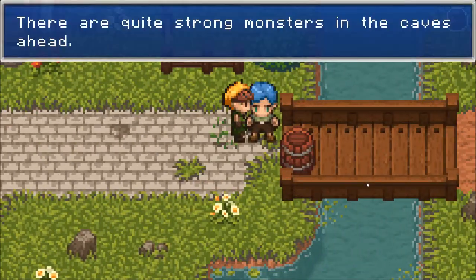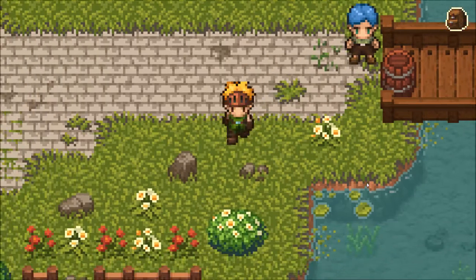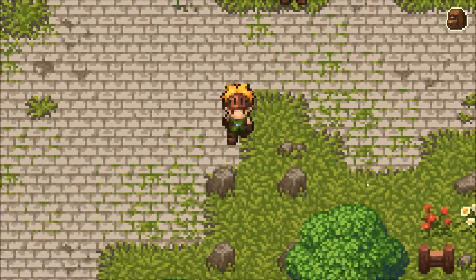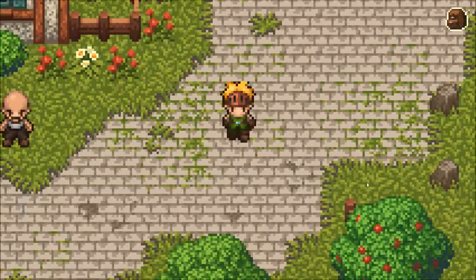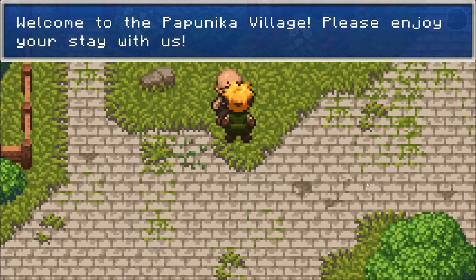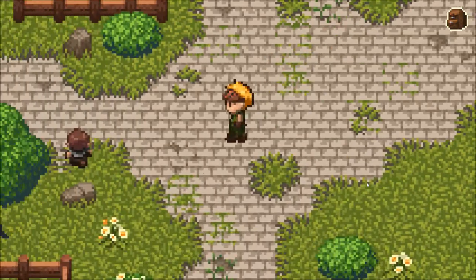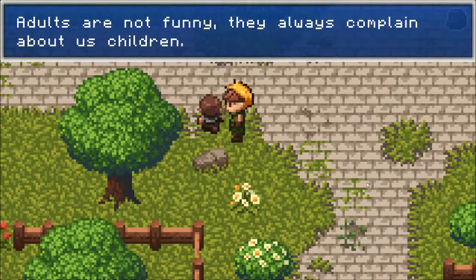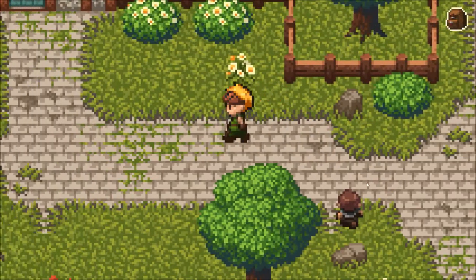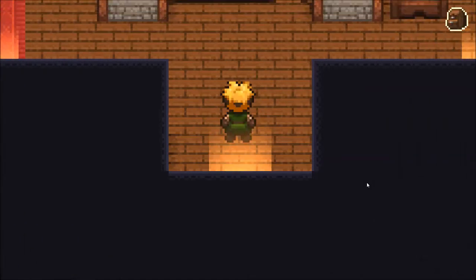It's this way. 'There are quite strict caves ahead. We don't let you test that you're...' So it looks like I need to go buy more stuff as well. 'Welcome to the Papunica Village. Please enjoy your stay with us.' That's not what you were saying a minute ago. Can I sprint yet? No. I'm expecting that eventually I'll be able to sprint, but I cannot do so yet.